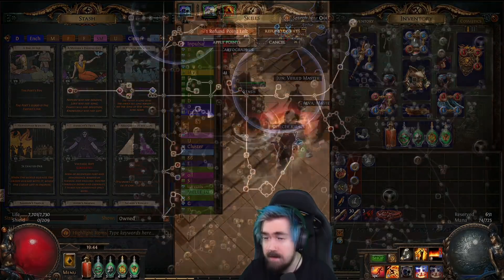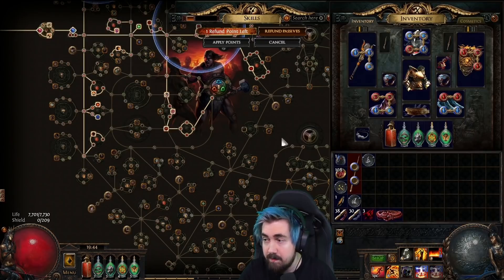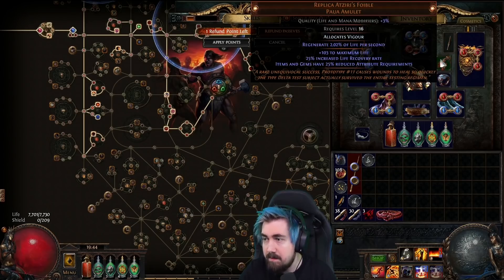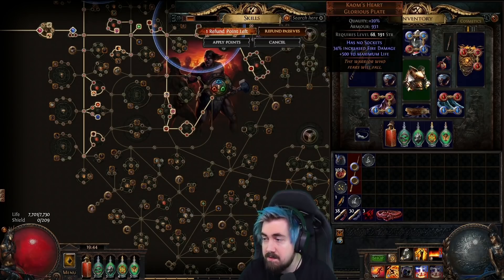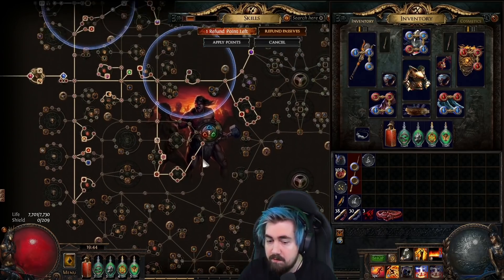And that also includes percentage life on your belt, which really pumps your life up. But now with the zero-exploitable belt, you can get extra life there. It should be really really nice as a boss killer character.